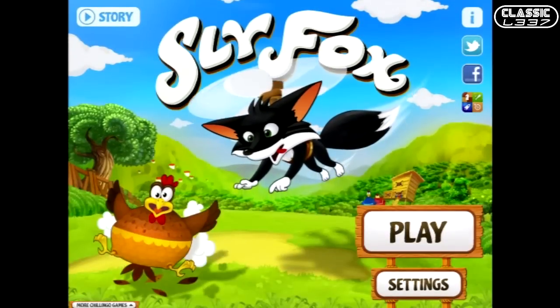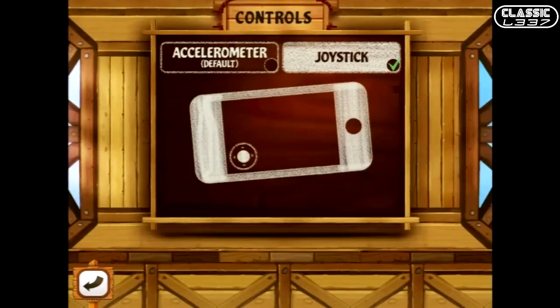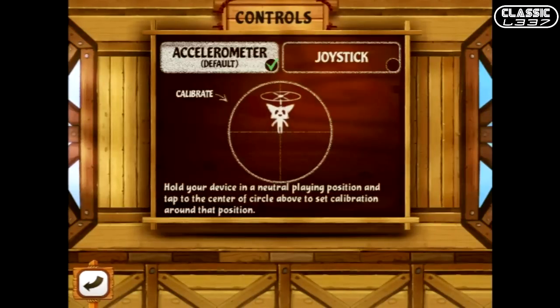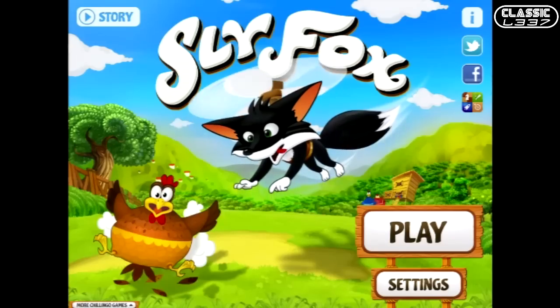In the settings there's not much unique about this game — not a ton of settings, no real extras. The only big thing is that you can change the controls: you can go to accelerometer or joystick. Joystick is definitely the best, but I will have a lot of complaints about the controls that I'll get to in just a few minutes. So let's go ahead and get started with Sly Fox.